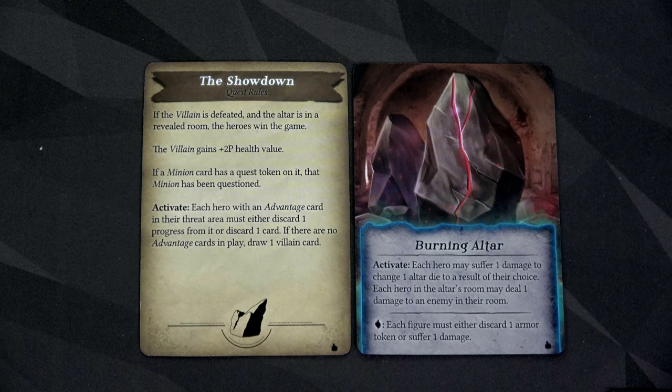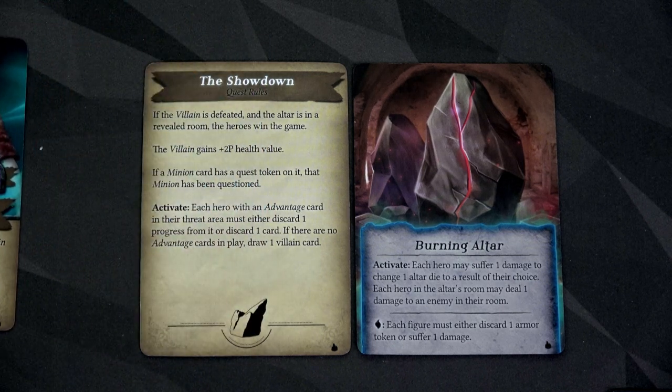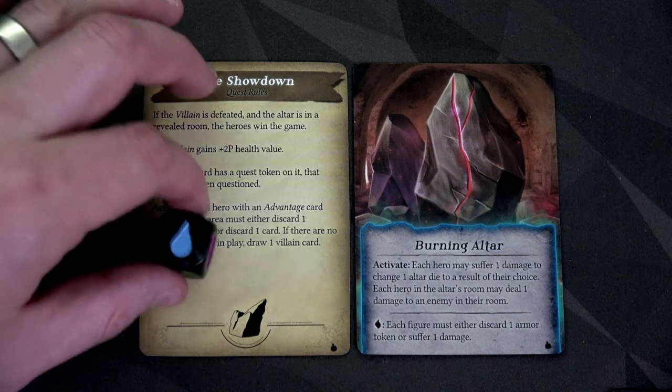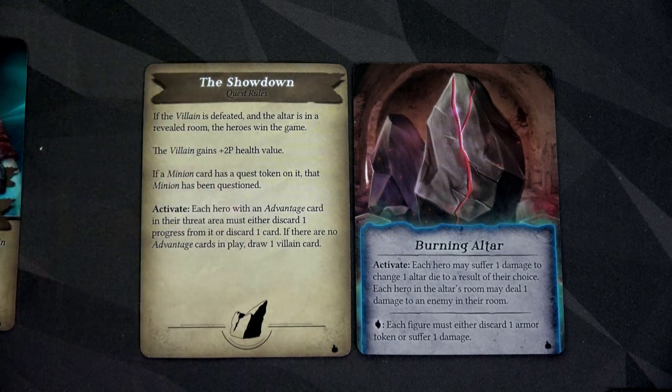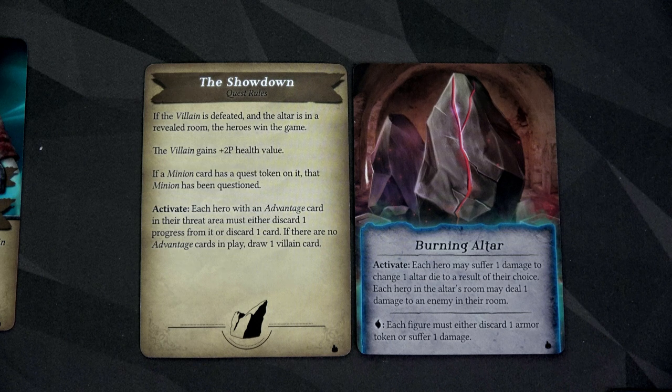Barrett has no advantage card so he's fine. The Burning Altar: each hero may suffer one damage to change one altar die. Layson takes one damage to change a water to shadow. Then the altar's room ability: each hero in the altar's room may deal one damage to an enemy in their room. The card says each hero, not any hero — so we both get to deal damage. We deal two total damage to that Sharpshooter, who only has three health left. There's no fire in the pool, so we can ignore that ability. Let's move to the next turn.